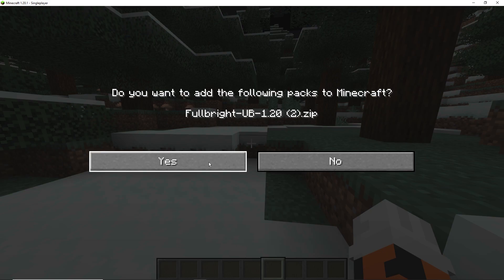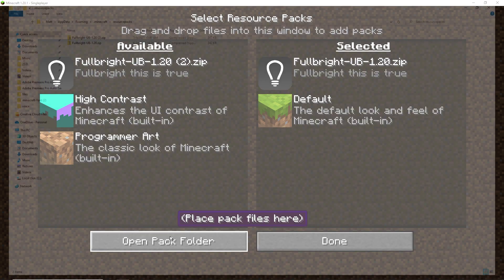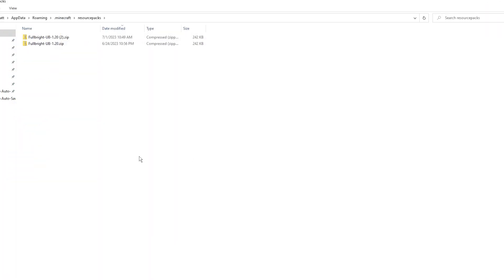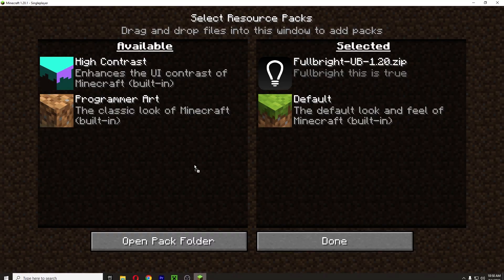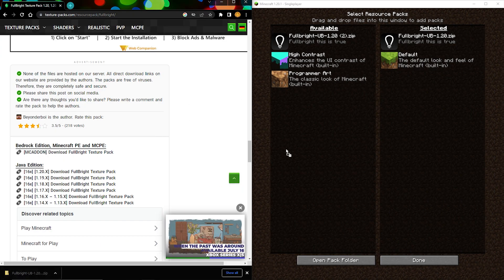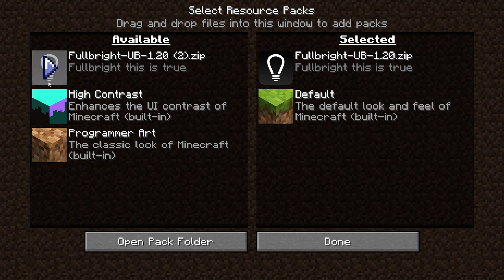It will say 'Do you want to add the following?' — press Yes, and now you have it added. Or you can press Open Pack Folder, go to your downloads, and drag it into the resource packs folder. Honestly the first method of just dragging it directly into the game window is a lot easier. However you get it into your game is up to you, but that's how you download the pack.